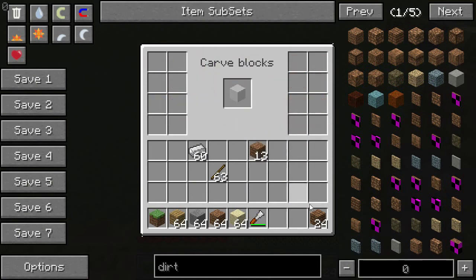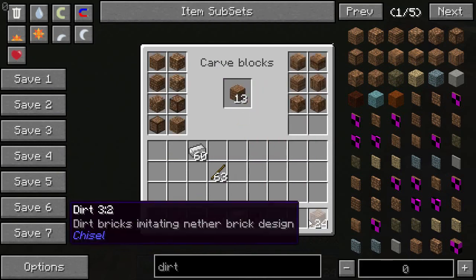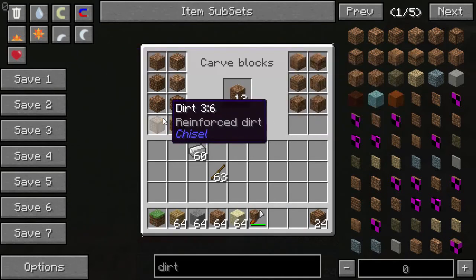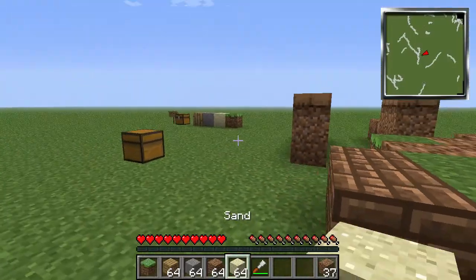And there it went back to a regular block - that's kind of buggy. Here are a couple other different texture blocks, and then here are the ones that look more like bricks. These are all just dirt blocks. You can also take the chisel back and turn these blocks back into regular dirt ones if you want, or change them all into the same block type.